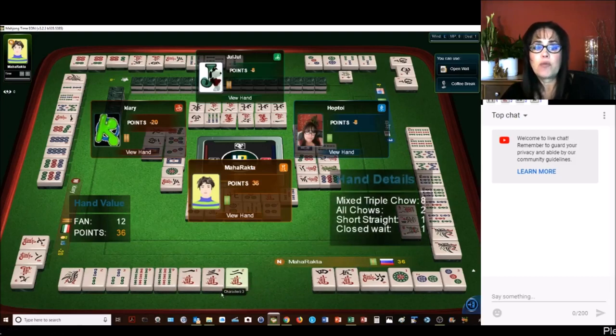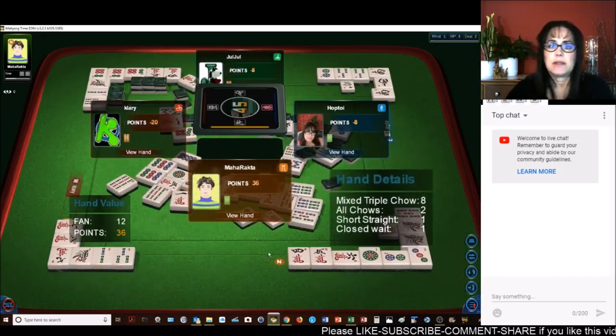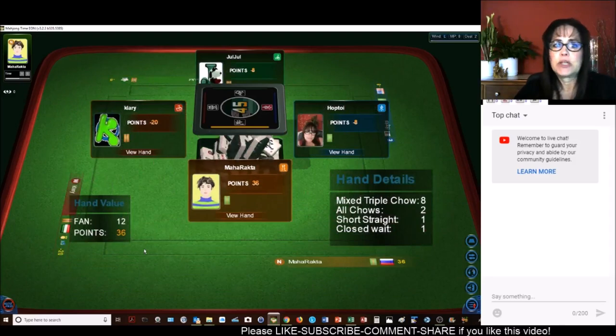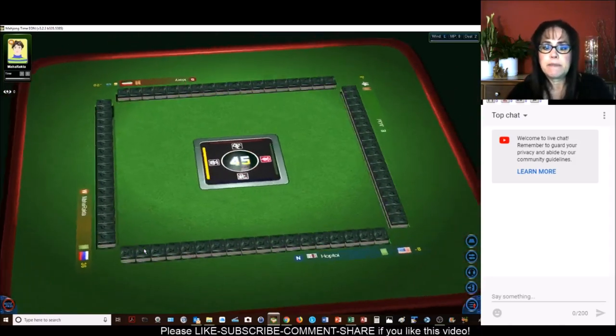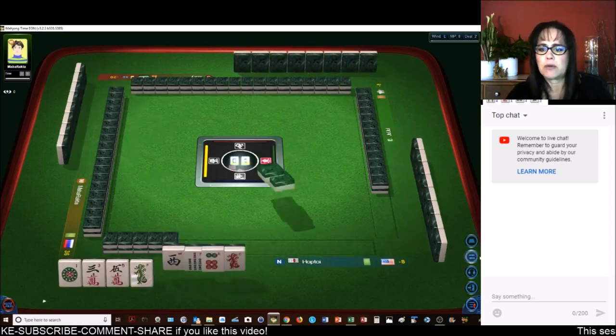One, two, three, four, five, six — and All Chao. Okay, here we go. Next game. I believe there are four deals in this for one round.